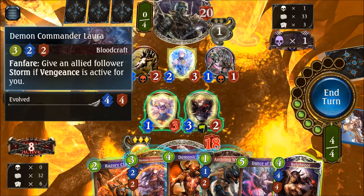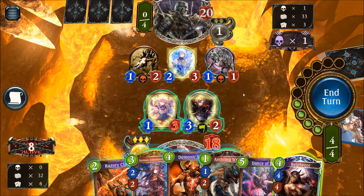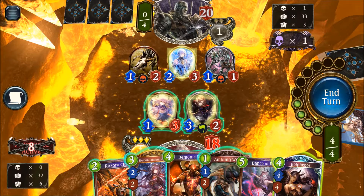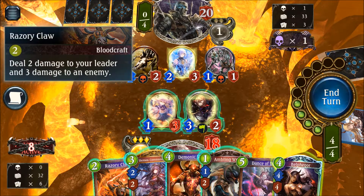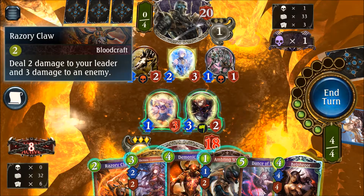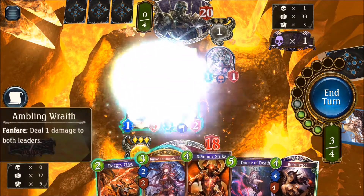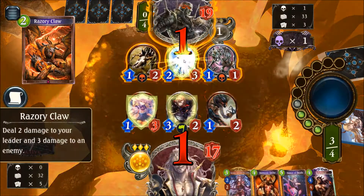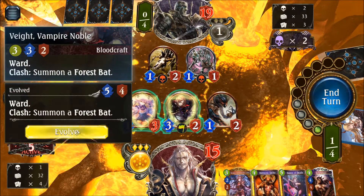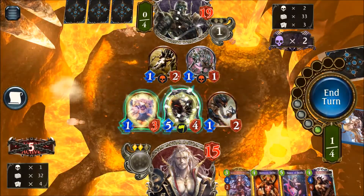We have Demon Commander Lara which could give an allied follower Storm while Vengeance is active, but that's not happening right now. We could go for Razory Claw to kill the Grimnia instead. So we'll play Razory Claw and Ambling, keeping the Demon Commander for later to push more damage to the face. The Razory Claw kills the Grimnia, then we evolve the Vampire Noble and push six damage to the face. The opponent is down to 13.